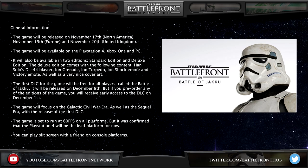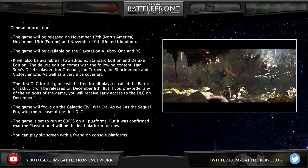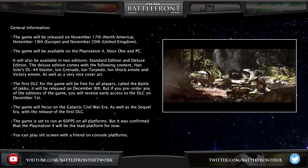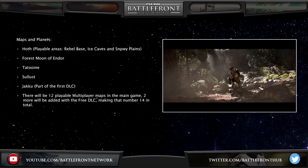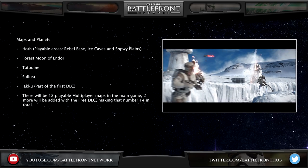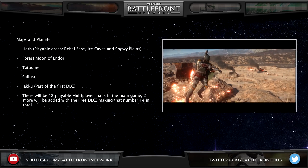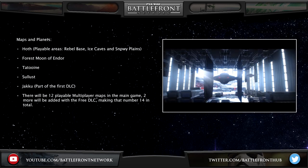The game is set to run at 60 FPS on all platforms, but it was confirmed that the PlayStation 4 will be the lead platform. You can play split-screen with a friend on console platforms. The playable planets include Hoth, which will have areas such as the Rebel Base, the Ice Caves and Snowy Plains, the Forest Moon of Endor, Tatooine, Sullust, and Jakku, which will be part of the first DLC. There will be 12 playable multiplayer maps in the main game, and two more added with the free DLC, making 14 in total.